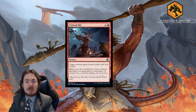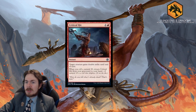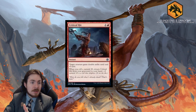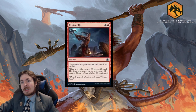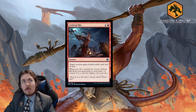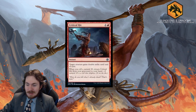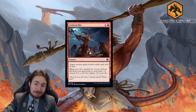Critical Hit is a 2-mana instant that gives target creature double strike until end of turn. When you roll a natural 20, you return Critical Hit from your graveyard to your hand. You need both dice-rolling cards and an aggressive strategy, which in red is common. The flavor is absolutely on point, very tasty, but the playability just isn't there. Rolling a nat 20 only happens 5% of the time, and even getting it back isn't a strong enough payoff. Not recommended for Standard or Limited.